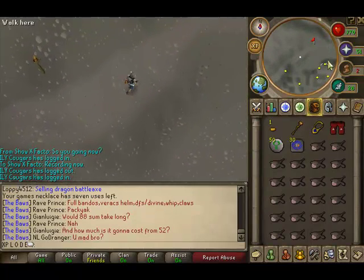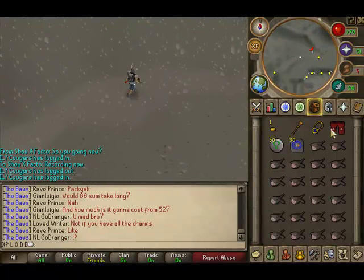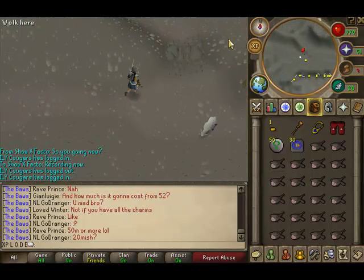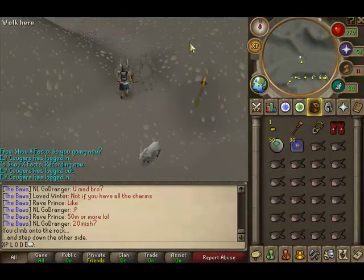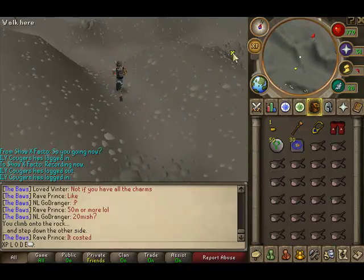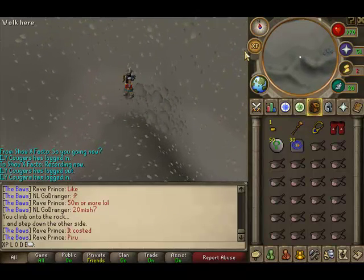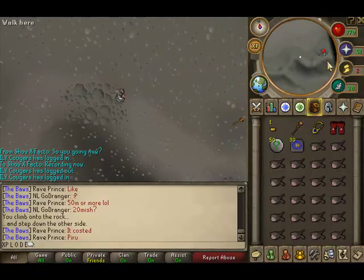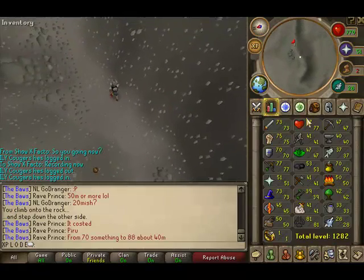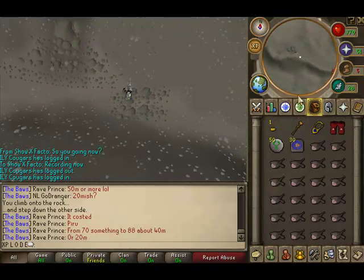You can also replace your dragon boots with snakeskin or ranger boots — it's just what I use for the defense bonus. Climb over these rocks, then climb down these rocks.